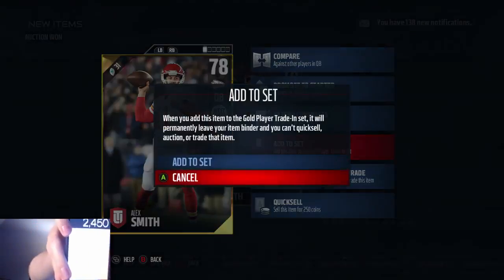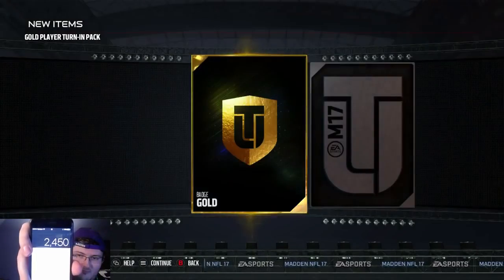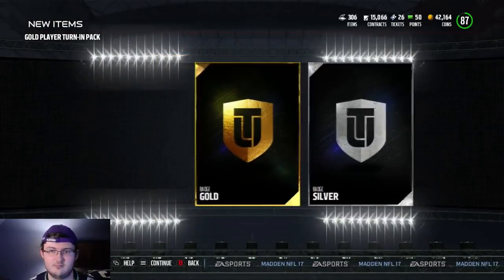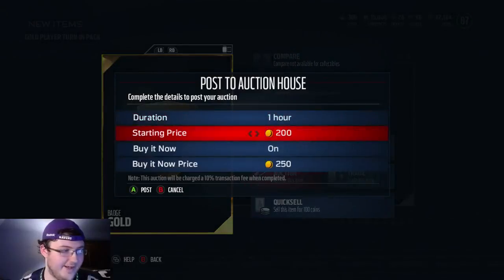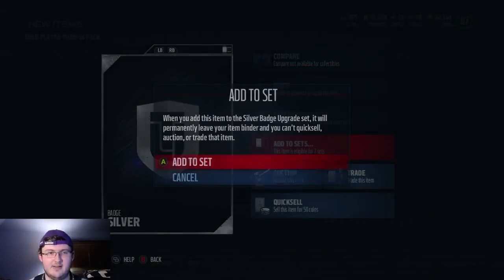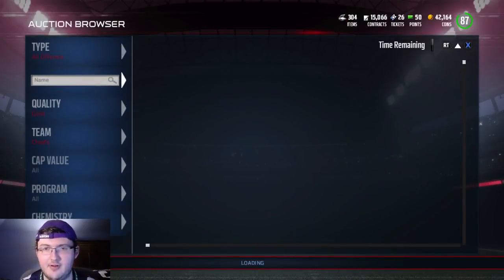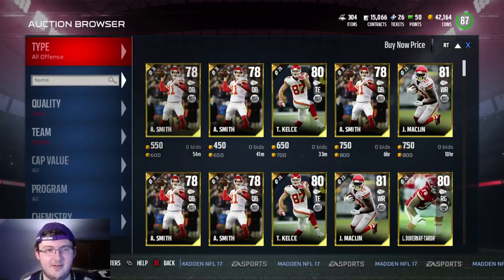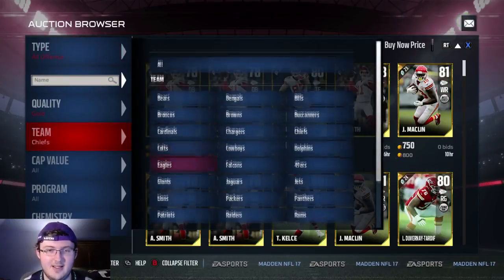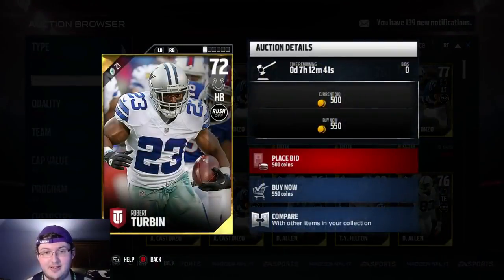I mean, I spent 2,400 and made 550 coins back, and I'm going to put these into the upgrade set. Eventually I'm going to get a gold badge that I can sell for some more coins. It's too easy. I don't know why many people aren't doing this. I guess maybe because they want the big snipes or something like that. But I'll take these small snipes — just going through and buying these cards and selling them for more. I'll take this all day.